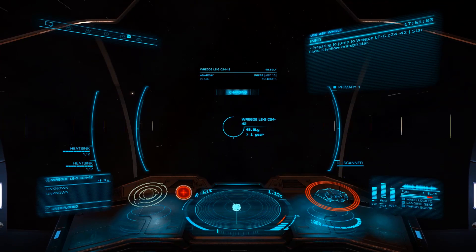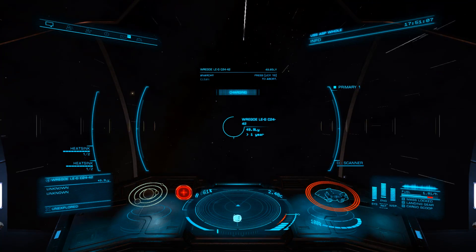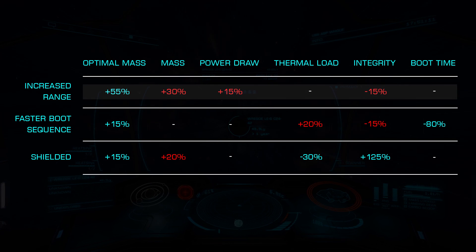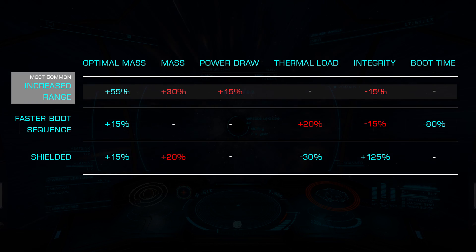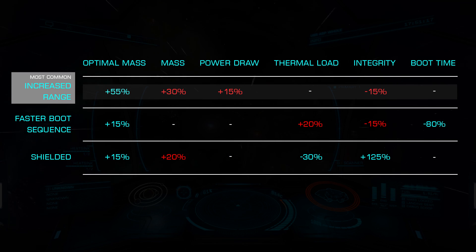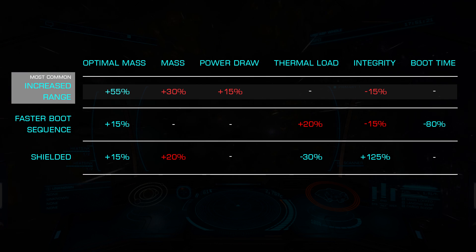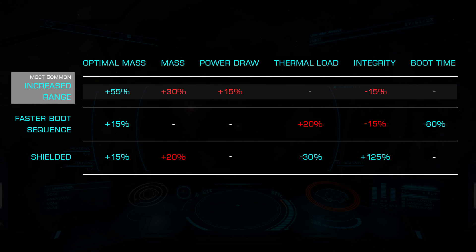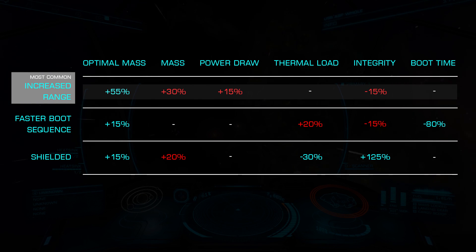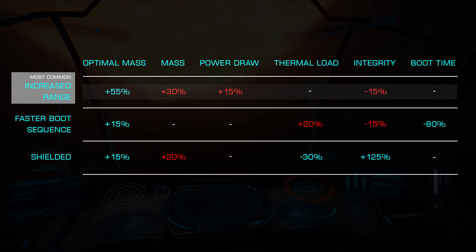Let's look at the various blueprints and experimental effects available for our frameshift drive. We'll start with by far the most popular blueprint: Increased Range. This blueprint raises our optimal mass by 55%, generally increasing our jump range by a similar amount. This does add an additional 15% power draw, 30% more mass, and 15% reduction in integrity. This is generally the best choice for almost any build as the quality of life improvement is significant.